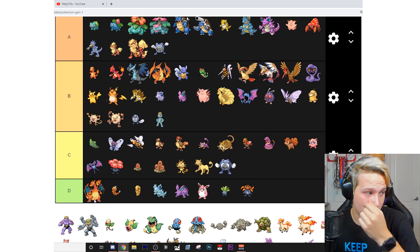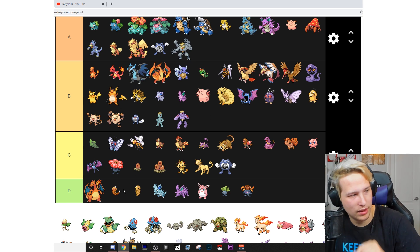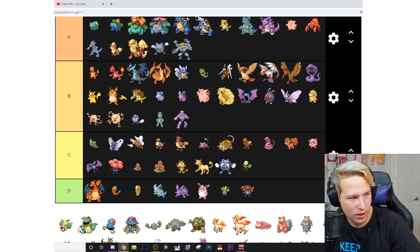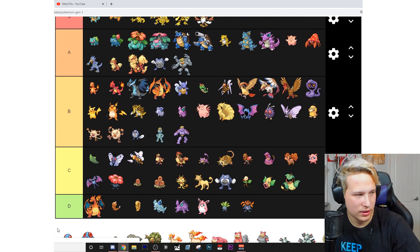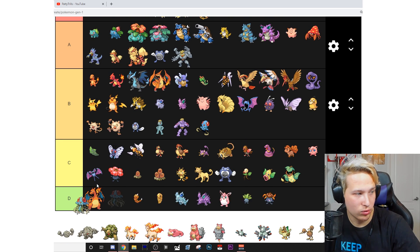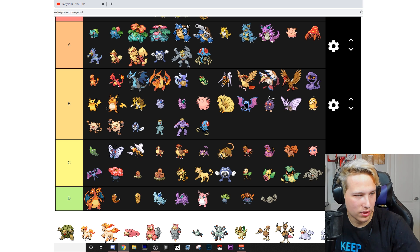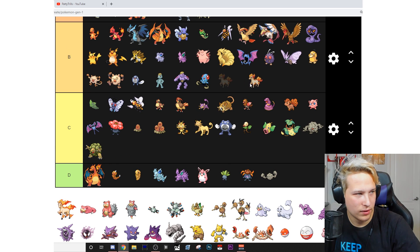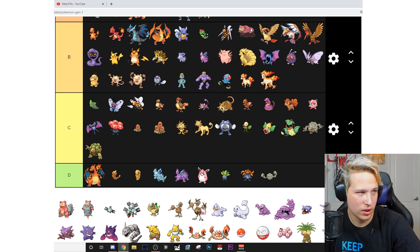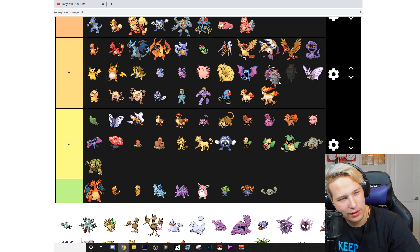Machop — B. Machoke — B. Machamp — B. Bellsprout — C. Weepinbell — C. Victreebel — C. I don't really use them. Tentacool — B. Tentacruel — A. Geodude — D. Graveler — C. Golem — C. Ponyta — B. Shiny Ponyta is a B as well. Rapidash — B.